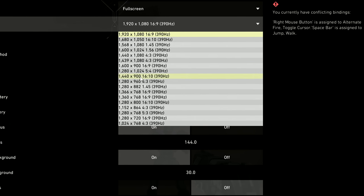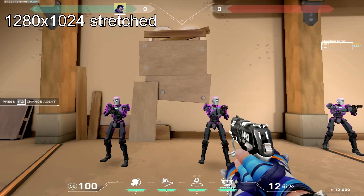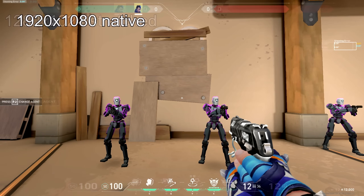Valorant has had stretched resolution since the game came out, but it was never real stretched, because no matter what resolution you played on, the FOV was locked to 103. This means that the only things that would get stretched are the HUD and UI — things like your crosshair and abilities — but not the enemies.